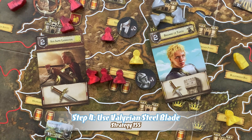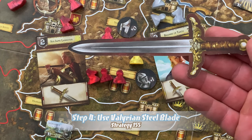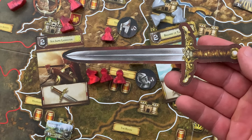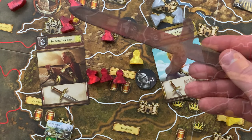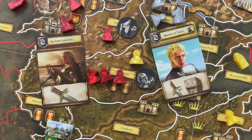Step four: use the Valyrian steel blade. If either the attacker or defender holds the Valyrian steel blade token, they may use it to add plus one to their total combat strength. If used, flip the token to its faded side as a reminder it cannot be used again this round. Step five: calculate final combat strength. Both sides combine their initial combat strength with any modifiers from house cards and the Valyrian steel blade to get their final combat strength.